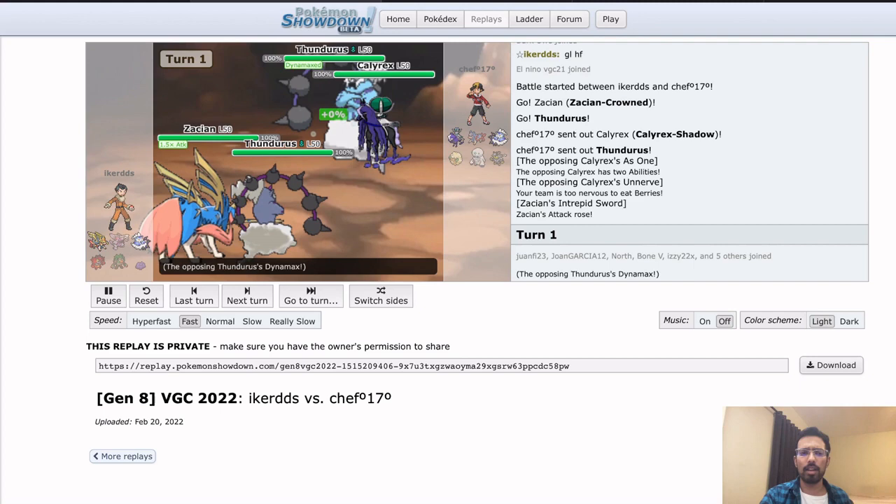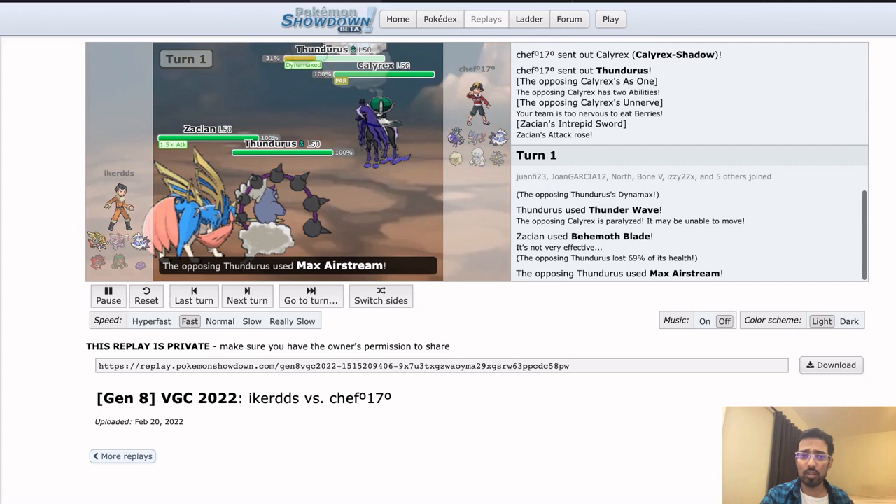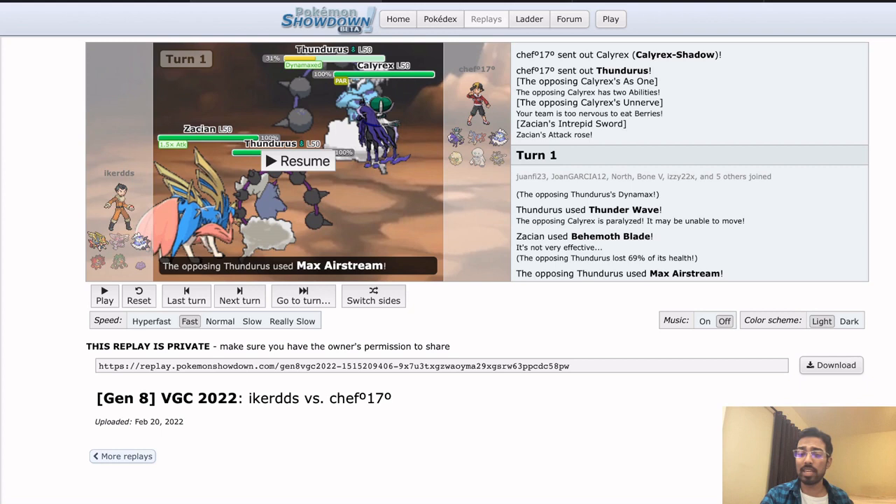Iker is running the Zacian-Palkia team. The more standard version is a special Thundurus with Incineroar, Rillaboom or Amoongus, and then Ditto. Chef's team is Calyrex, Zacian, Thundurus, Whimsicott, Darmanitan Galar, and Urshifu — presumably Urshifu Dark. Normally Thundurus is physical on this sort of team because you really want the Incineroar turn. Chef leading Thundurus-Calyrex into Zacian-Thundurus is a pretty volatile game state.